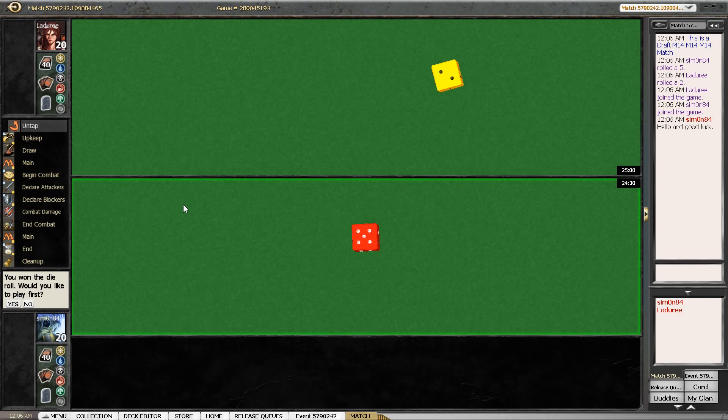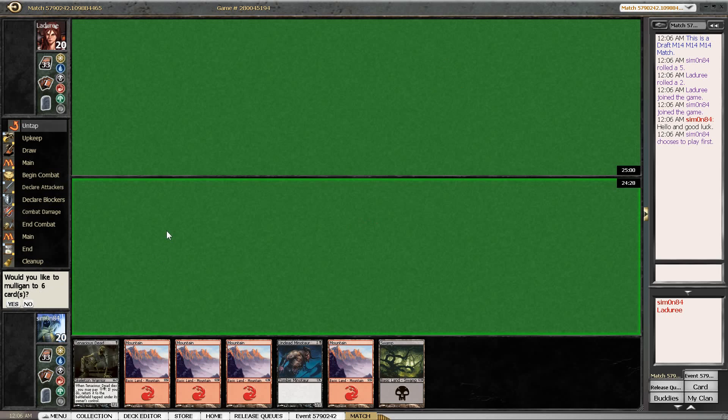Time for round two. We won the die roll and we're going to play first. This hand isn't great, but Tenacious Dead is kind of one of our key cards. We can get Bubbling Cauldron by drawing it or drawing Bog Brew Rage, and we have two Barrage of Expendables, so I'm keeping this hand even though it's not amazing.